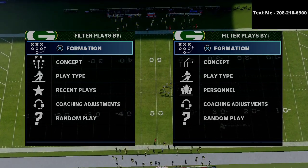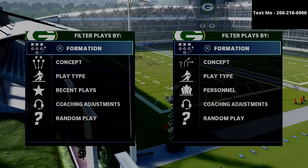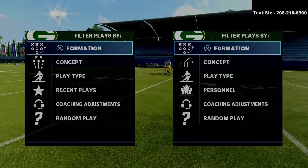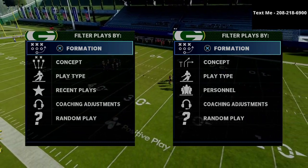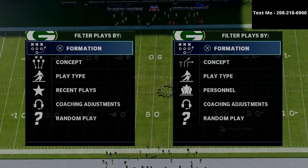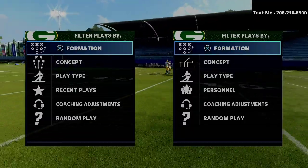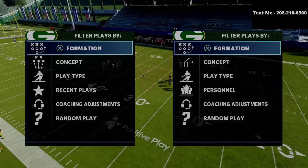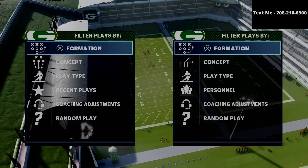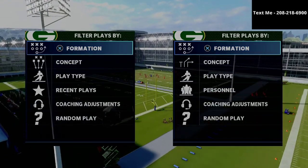Before we dive into the gun doubles defense, this is an excerpt from my Nickel 3-3-5 Wide defensive guide — my entire system for how to play defense in Madden 21. If you want the best way to play defense right now, I encourage you to grab my defensive ebook. The link is in the description. It has video breakdowns, written setups, and full tutorials on how to stop pretty much anything — blitzing, man coverage, zone, zone drops, and match coverage.